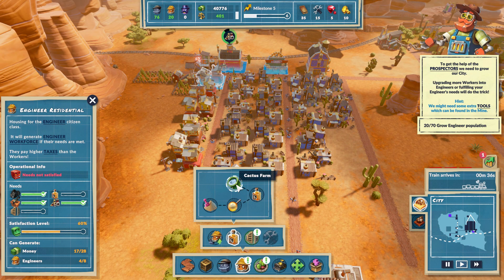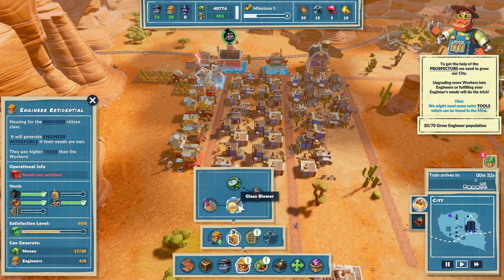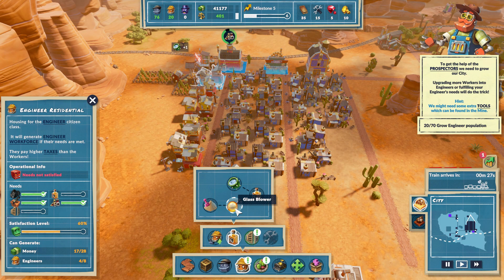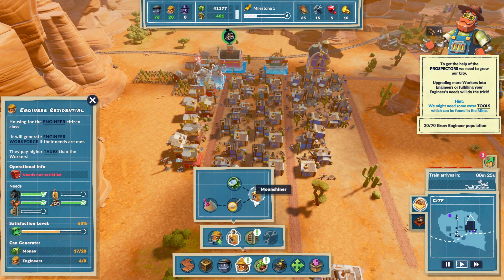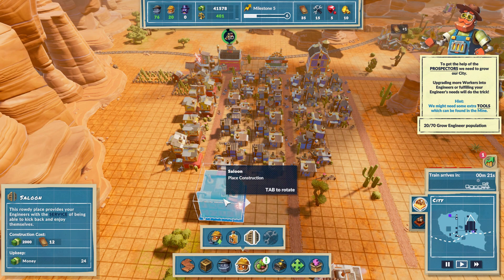We need a cactus farm, moonshiner, glassblower, and sand. So we need sand, a glassblower, cactus to make moonshine. Let's put the saloon down closer to where the engineers are - we're expanding our engineer district first.